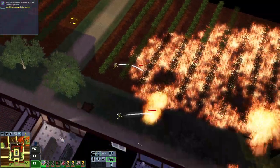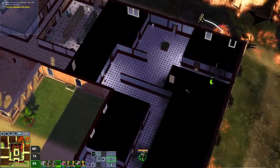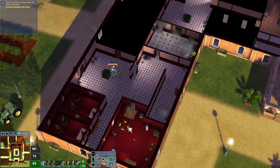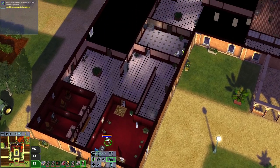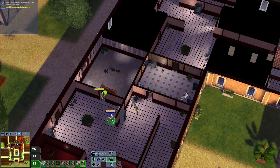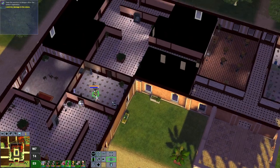Now there are two kinds of civilians. There are civilians laying down on the ground, and there are standing civilians. The standing civilians will follow the firefighter that is trying to save them. With the ones laying on the ground, you have to carry them, so you can only save one at a time. With the ones that can follow you, you can save multiple at once.